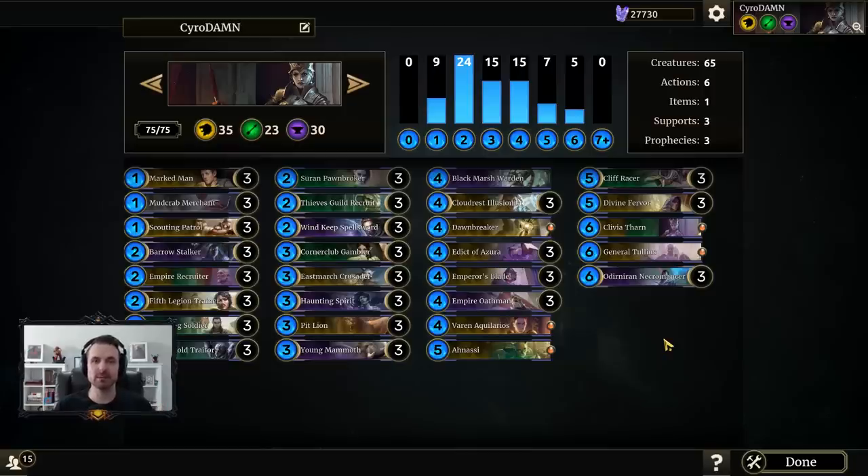What I mean by mid-rangey is that we're taking the token build and throwing in some of the more mid-range creatures that Endurance provides — Haunting Spirit, Young Mammoth, the new Empire Oathman, Emperor's Blade, Varon. You can see where you've got big bodies where it makes sense to trade into things and play for the board more frequently. Cloudrest Illusionist enables this, we have Edict of Azura, and on the top end normally aggressive token builds run charge creatures or Lightning Bolts to close out. This list does have Cliff Racer, but outside of that you don't really have traditional closers.